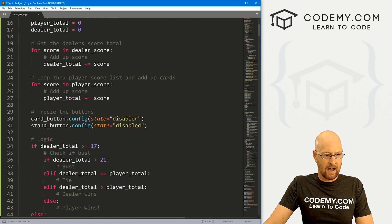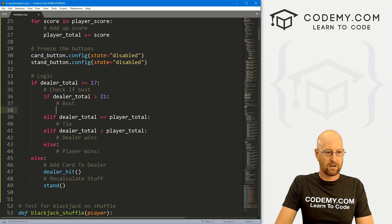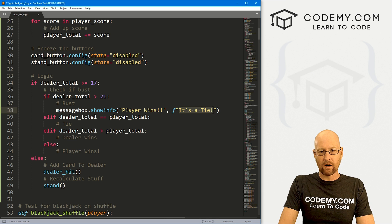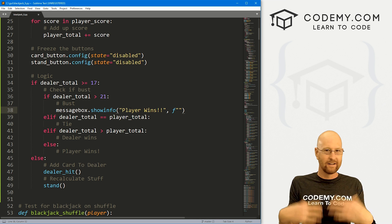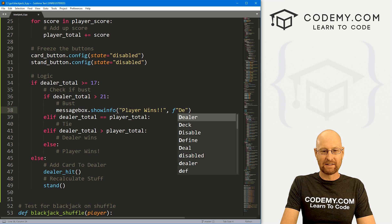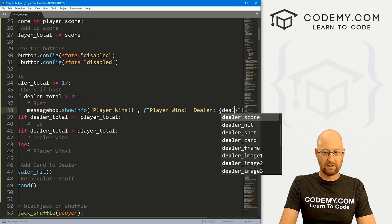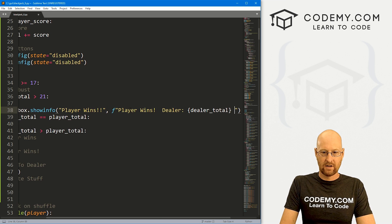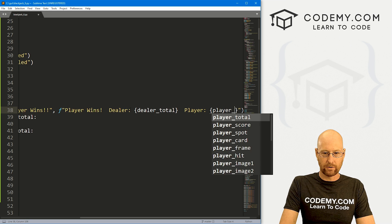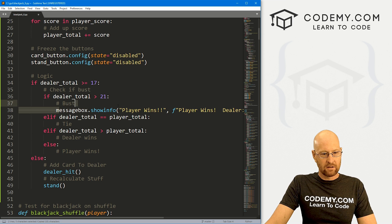Let's start out with: if the dealer has greater than 21, well that means they busted, so player wins. I'm going to create an F-string and include the totals in the message box so we know what scores everyone had. So: 'Player Wins! Dealer: {dealer_total}, Player: {player_total}'. That's good for bust — if the dealer busts, obviously the player has won.